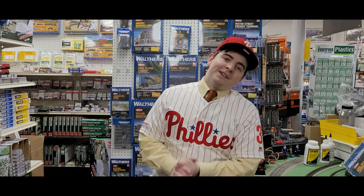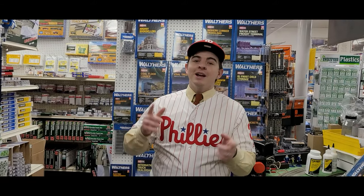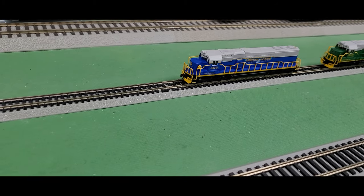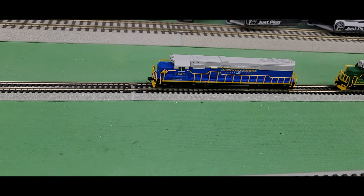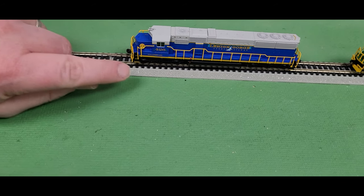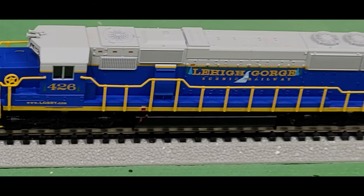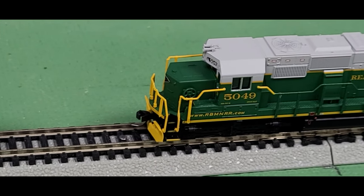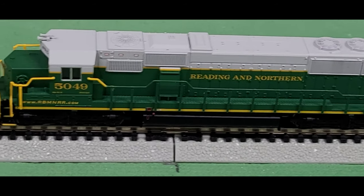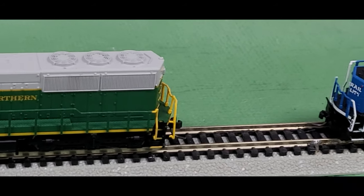We're at the top of the third — both teams neck and neck. Let's see if this last inning tips the balance. For the N-Scalers we have Atlas SD50 diesel locomotives. First up is the Lehigh Gorge, which operates out of Jim Thorpe — a great-looking design with lake, mountain, and tree detailing, and the railroad's website right on the model. Next is a Reading and Northern SD50 in the old paint scheme — get it before they repaint them!